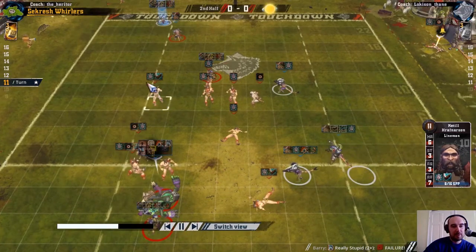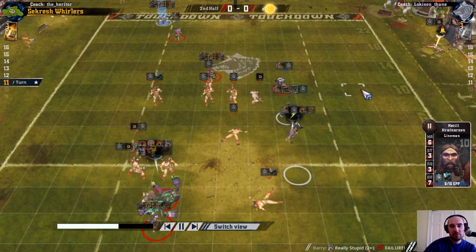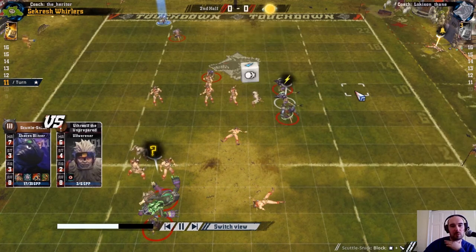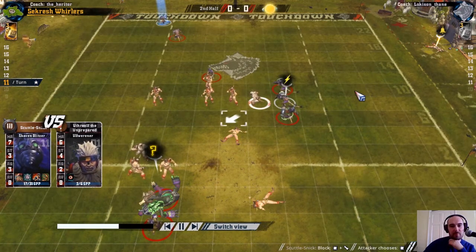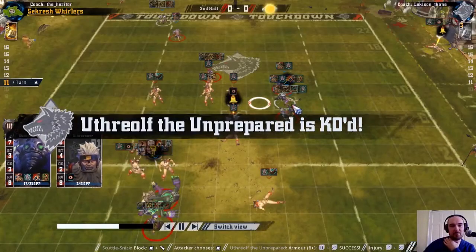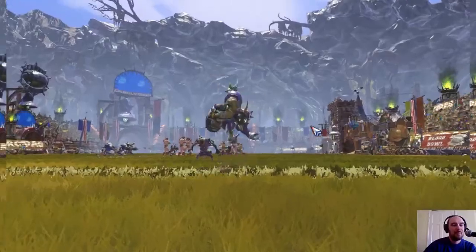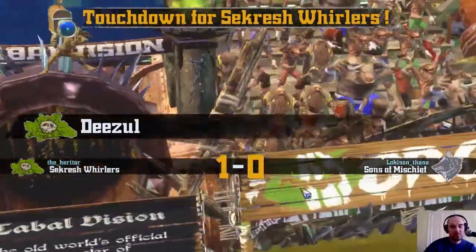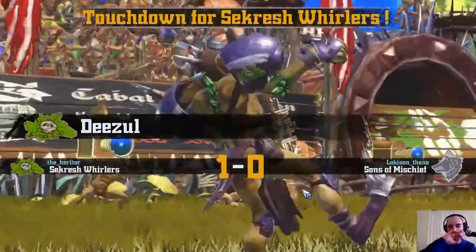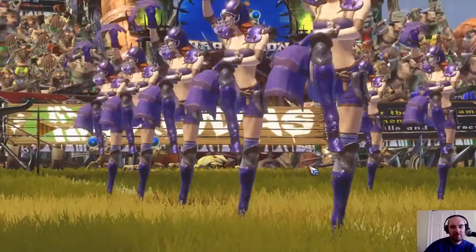This lineman is still 2 go-for-its from putting the blitz down. I feel like I can take a bit of a risk by looking at a Mighty Blow Claw hit on the Ulf Werner and put that screener in there. I'm going to take my 2-dice hit. That's the first removal my Mighty Blow player has had and it's turn 11, so not being especially effective. But I do put that touchdown in rather than risk waiting another turn, and we are 1-0 up.